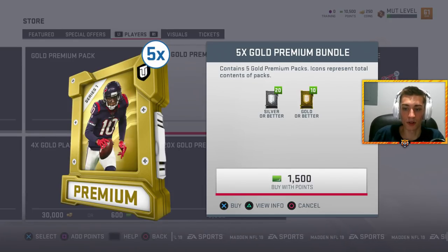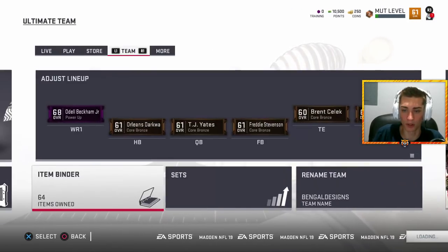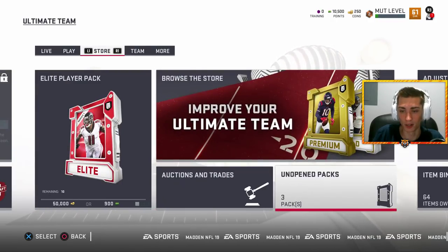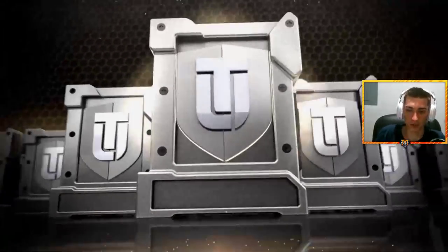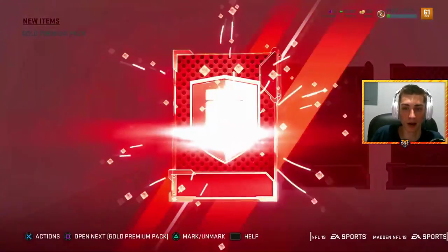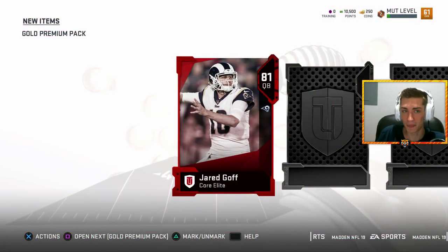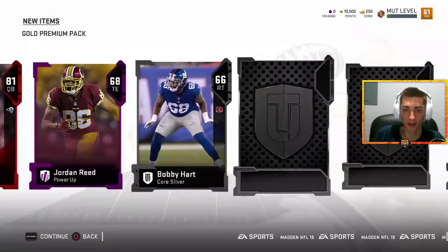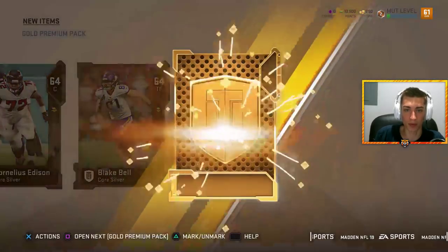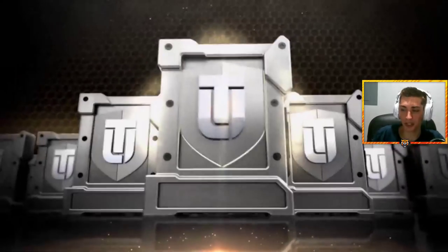You're not exactly guaranteed to pull absolute gas, but we do have some packs left. I didn't open them in the correct order - I'm not a master professional pack opener like Wheels. Elite to start it off - Jared Goff! Quarterbacks are always going to be valuable at the start of Ultimate Team. Jordan Reed got a lot of color to start off this pack, and Justin Ellis.